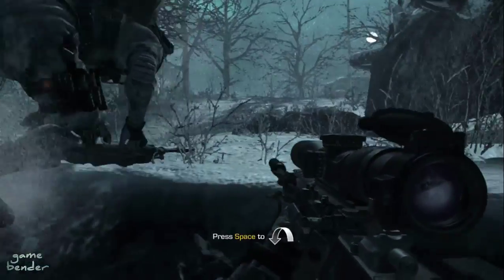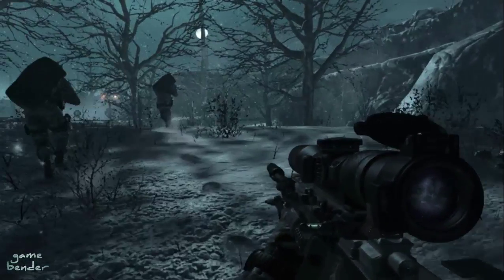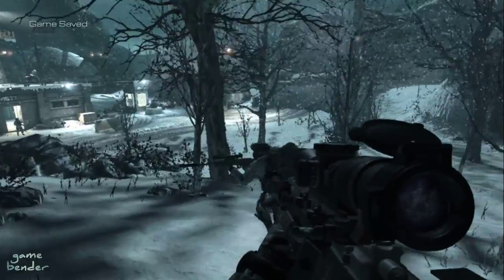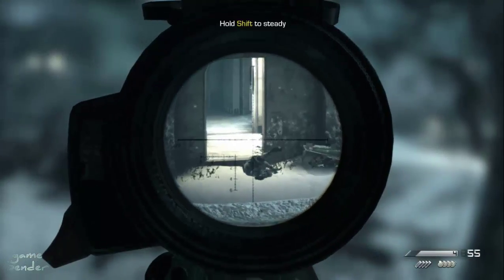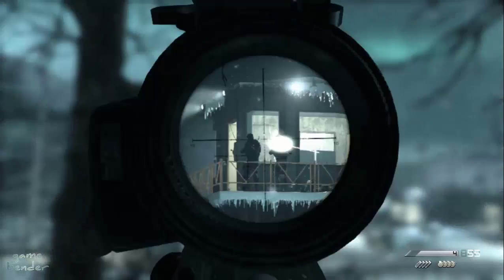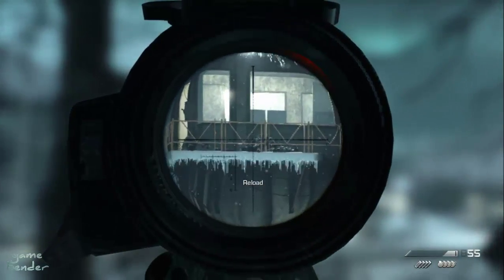There it is. Hold your fire. We count eight at the checkpoint. And the guard on the tower makes nine. Take him out first — right side. Alright, we're going in hot. That could have been cleaner. Move out.